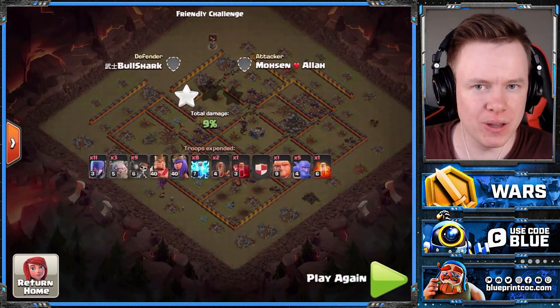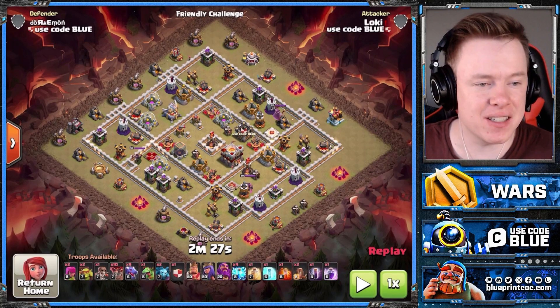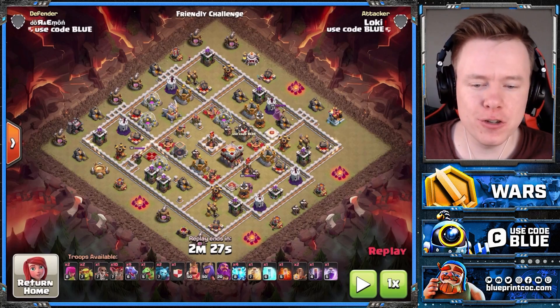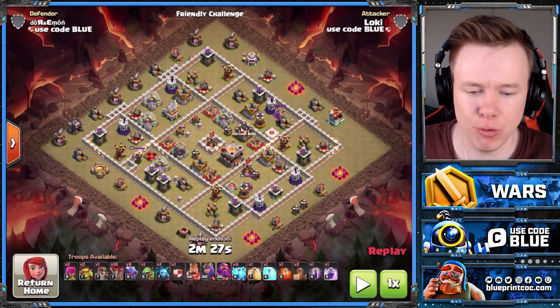Is it going to be Witches at Town Hall 11? Town Hall 11 — let's move to the air attacks. It's Zap Dragons. Zap Dragons is really strong at Town Hall 10 as well, so you can definitely use that there, but we went with Witches for that one. But definitely Zap Drags at Town Hall 11.